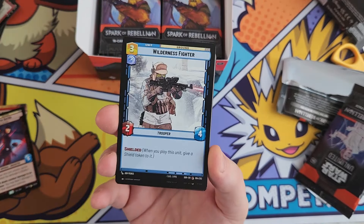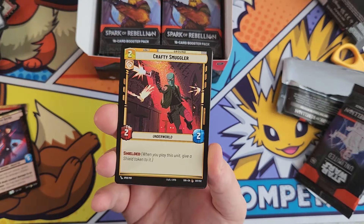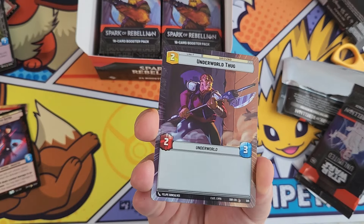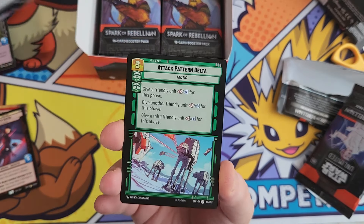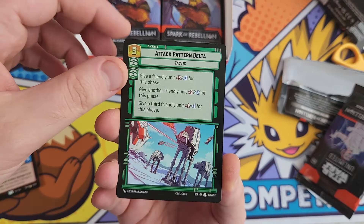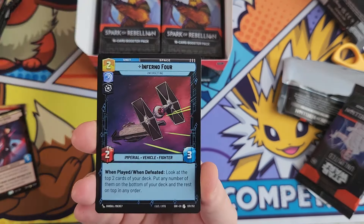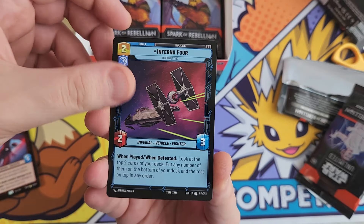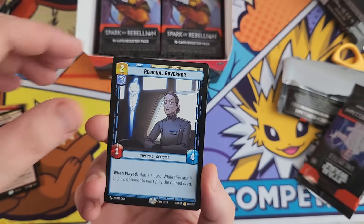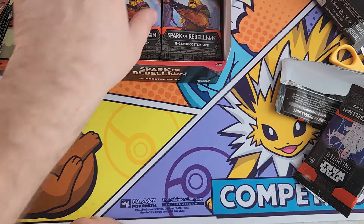We've got Green Squadron A-Wings - that's 3, 4, 5, 6, 7, 8, 9, 10 commons, and even this common has got extended art. We've had 11 commons in that pack - that's a huge amount of cards. Then we've got uncommon Attack Pattern Delta, Benthic Two Tubes, Inferno Four Regional Governor as our rare, followed by a common Swoop Racer holo.